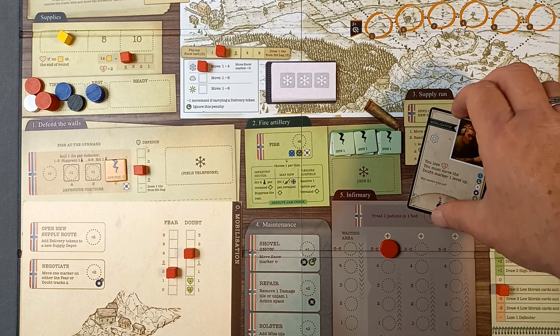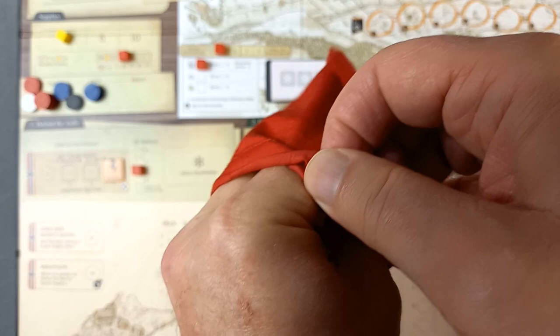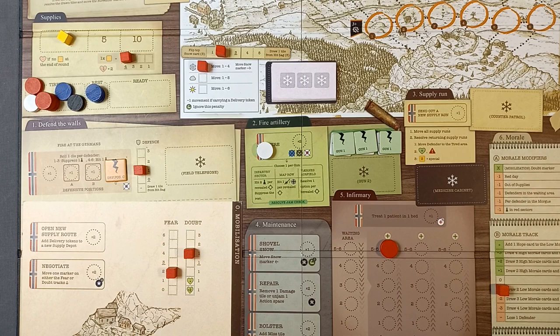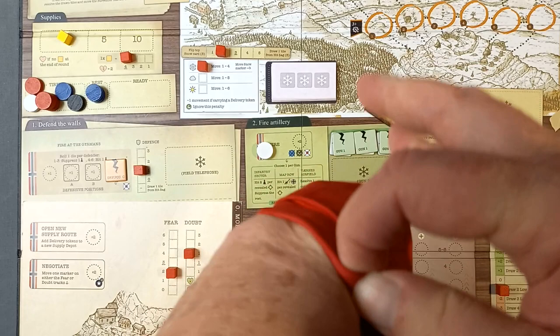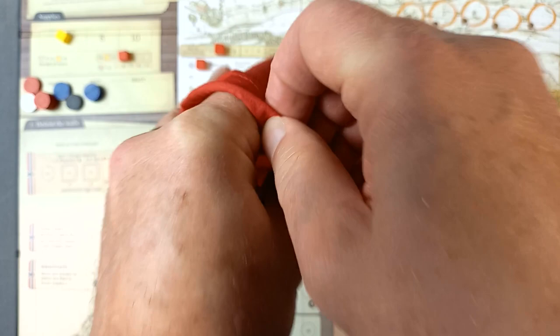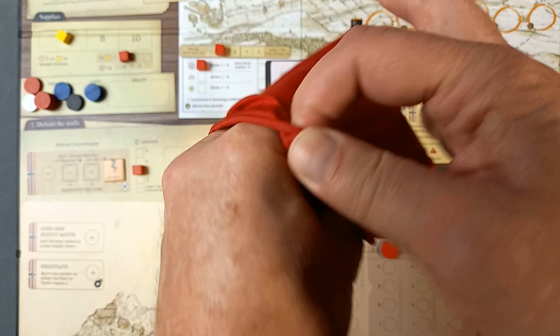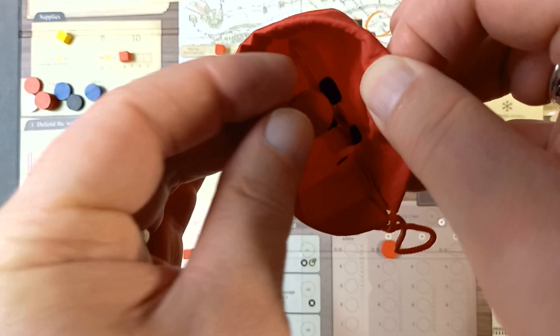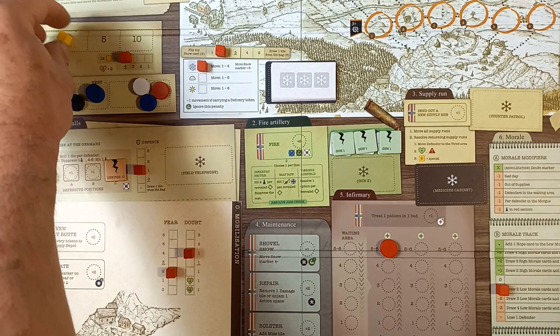We can draw up to four from the recruit bag. We draw a medic, then another volunteer. We try a third and get a soldier — I'll stop there at three. These go over to join the other defenders. Looking at the player aid: drawn our defenders, move rest to ready. These can come in to ready.